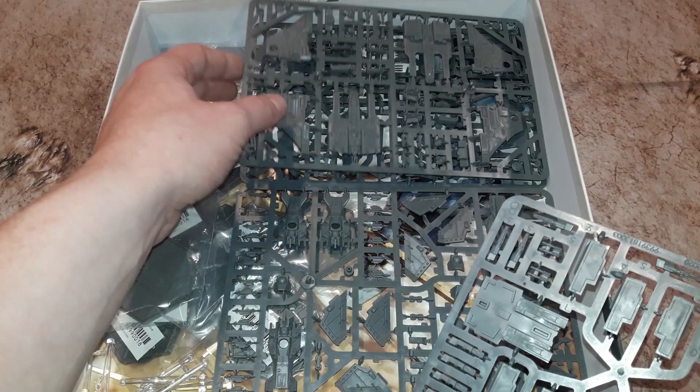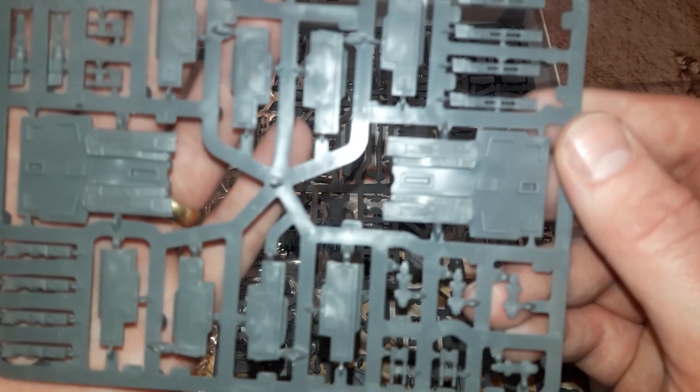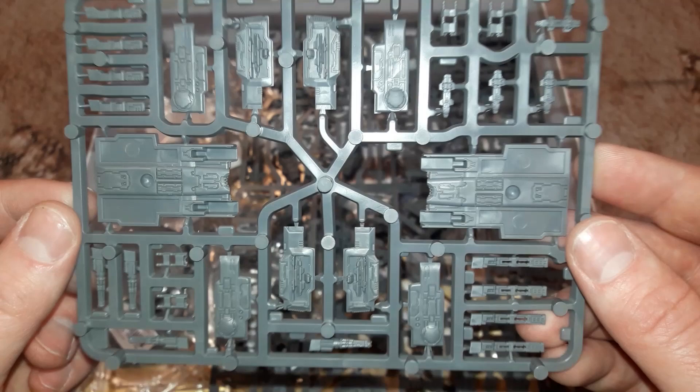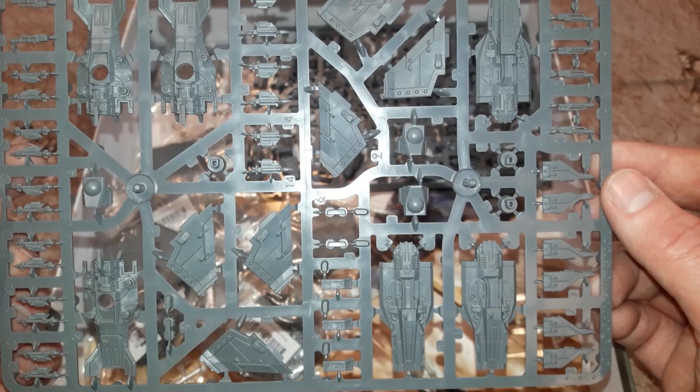Next, this is the Tiger Sharks - this comes in two sprues so let's have a look at each frame on its own. I believe there's a variety of ways to build each of these. Lovely detail on these ships - you've probably already seen the painted images from the Heavy Metal team. If you're watching this video chances are you're interested in this and you've already seen it. Now let's look at the Imperials - we've got the three Lightning fighters.